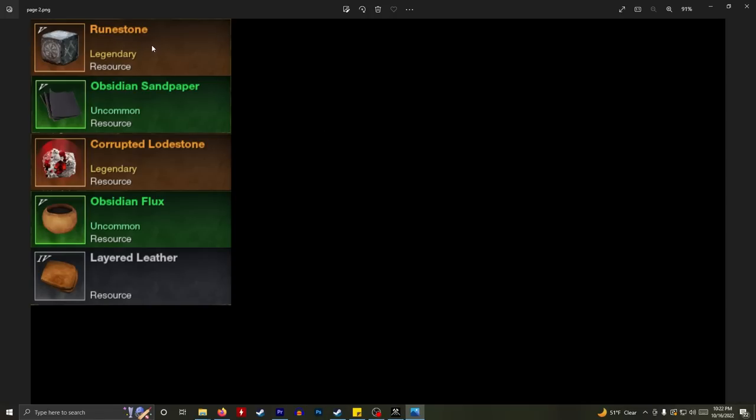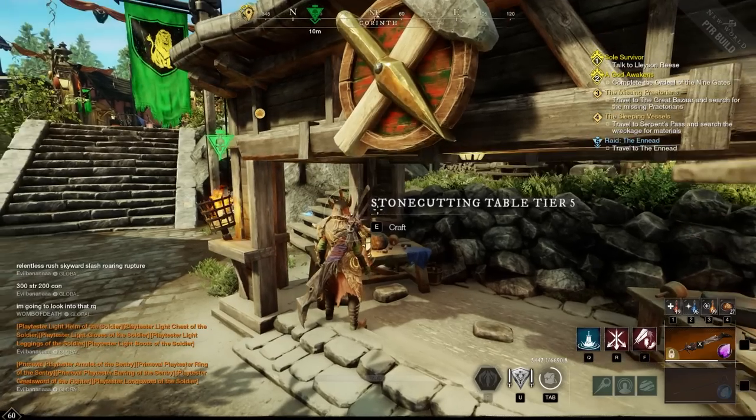Runestone is going to be used for Heart Gem Runes — you'll have to craft the major ones, and it's going to be a necessity. Everybody's going to be making and upgrading them so you'll need a ton of Runestone. Corrupted Lodestone is used for Heart Gems, Obsidian Flux for sulfur refining, Layered Leather for Chitin Padding and armor, and Obsidian Sandpaper as well. That's a quick look at what you'll want to buy, save, and start farming when the update hits. I'll put this in an Excel spreadsheet as a cheat sheet in the description.